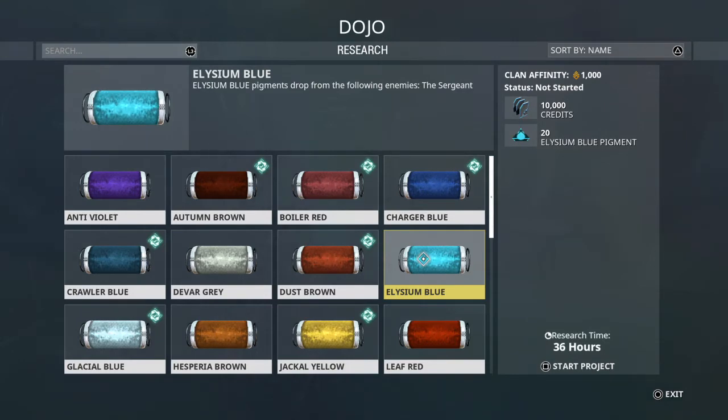Elysium Blue comes from the Sergeant — that's a boss battle on Phobos. You need 20, which is a little more than some of these other ones, so it's a little rare. It's a pretty cool color.